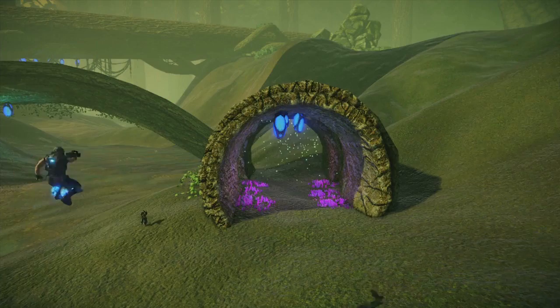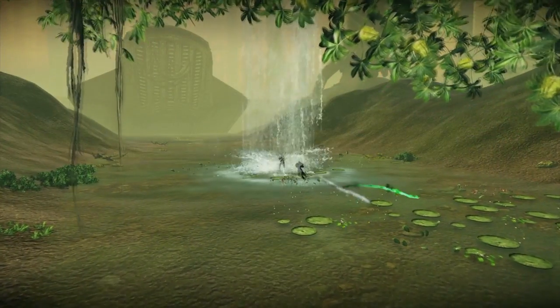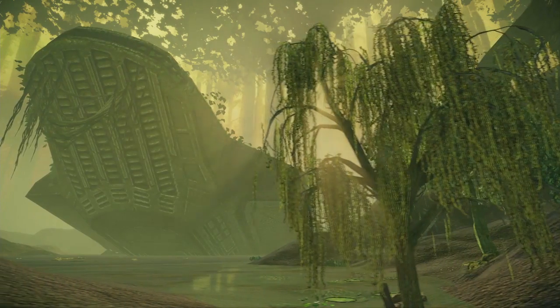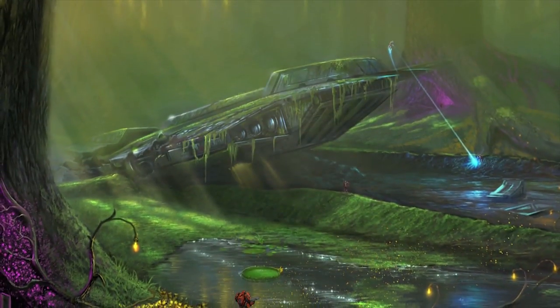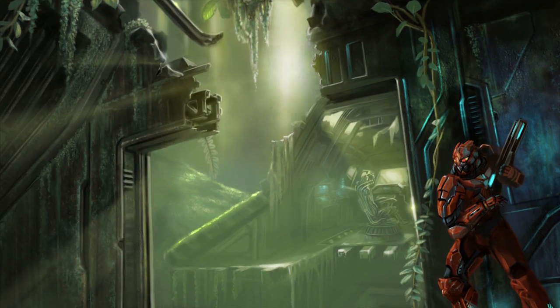With the new CTF map we wanted to do something different — a new unique art set that's unlike what we had done before in Ascent. As we went through the concepting process we kept coming back to wanting to do something more natural, with no permanent man-made structures, de-emphasizing the man-made elements in favor of a much more organic look. What we came up with was Tartarus. The name actually refers to the ship that is crashed in the middle of the map. This ship has been there for well over a thousand years, and it has ancient secrets that both Diamond Sword and Blood Eagle are very interested in getting their hands on.